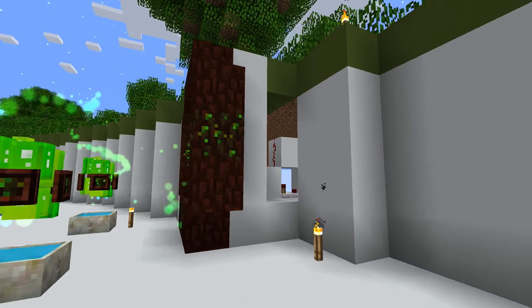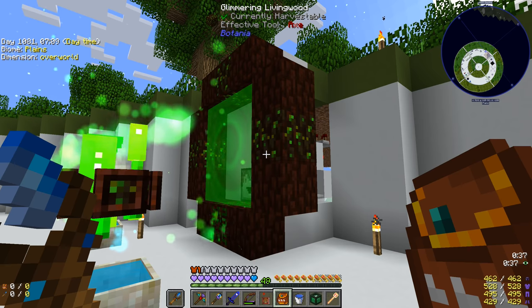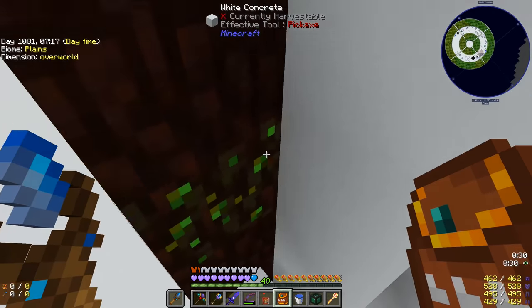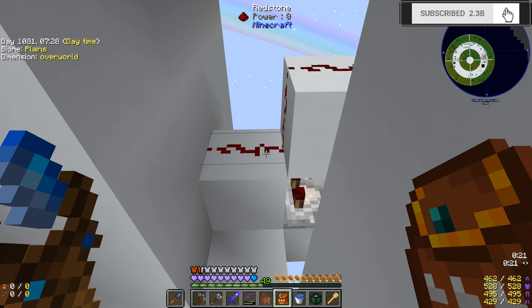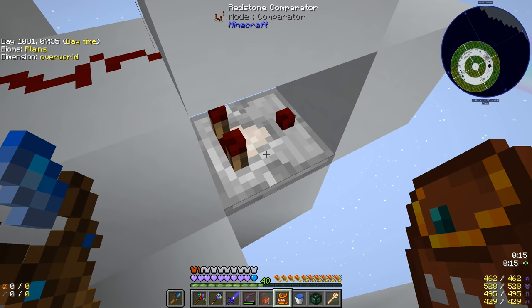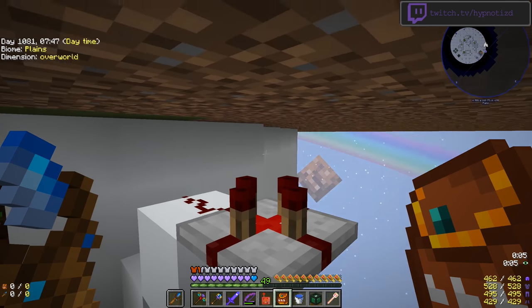Welcome back to another episode of Project Ozone 3 Kappa Mode. Last episode we were messing around with our portal, trying to automate it - we wanted to put terra steel in and get elementum out. We were seeing items being lost, so I ended up changing this from an automatic dispenser to just a vanilla dropper. Directly behind the dropper we have this block with a comparator - it can tell when there are items inside that dropper and emit a redstone signal.